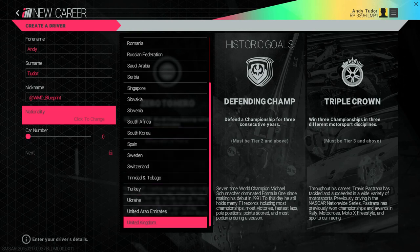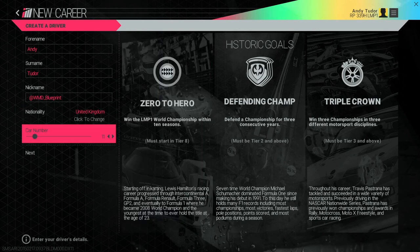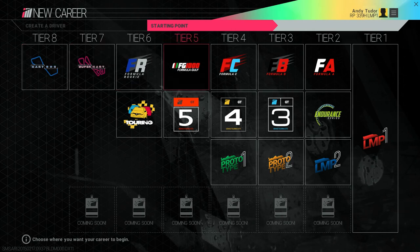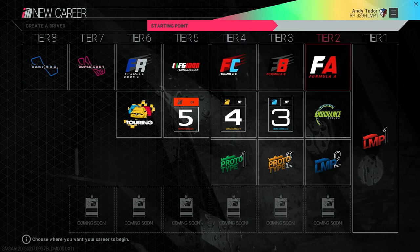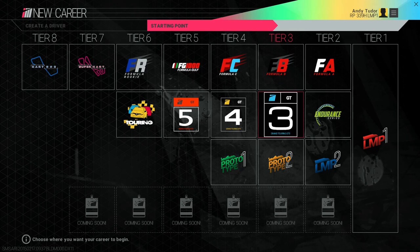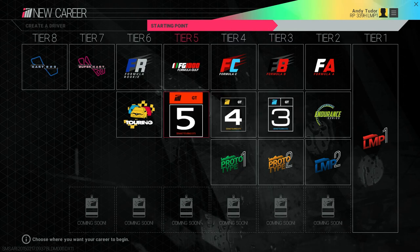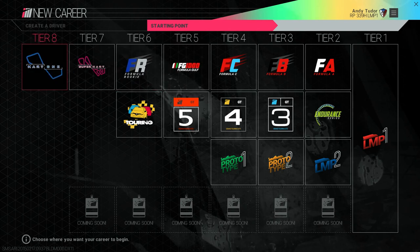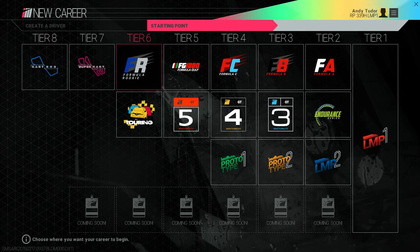Once you're all set, the next thing is to choose where you want your journey to start. Unlike other games that make you grind your way up from the bottom, we wanted you to jump straight into what you love doing. If you've got a passion for open-wheel formula racing you can start right there. Similarly, GT is instantly accessible without earning XP first to unlock it. If you do want to start at the bottom and work your way up through the tiers, that's entirely possible too — and the 'zero to hero' historic goal is your reward for doing that.